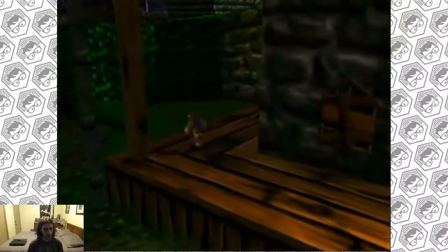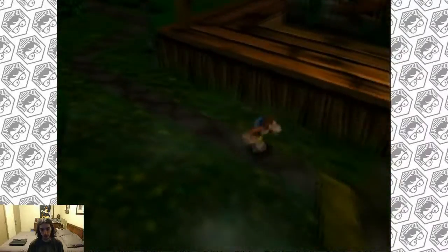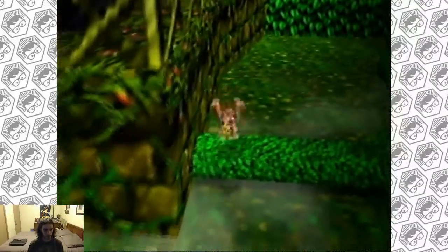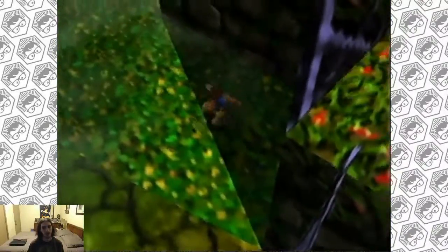So we're continuing on to Mad Monster Mansion. Let's go check out the basement - that's one of the best areas in the game. I mean there's the garden and everything, and you can go behind the star point but there's really nothing there. It's just a gate - like you came in through the gate, you know.